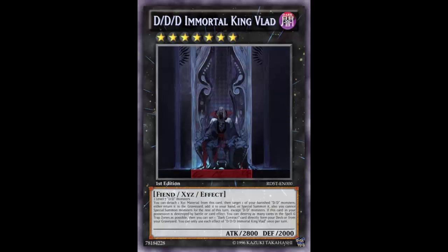And there's more: when destroyed, you can also set one Dark Contract card directly from your deck or graveyard. Each effect of DDD Immortal King Vlad is once per turn. So not only is he a 2900 beater that continues your DDD plays, but on destruction you get Heavy Storm and set a Dark Contract.